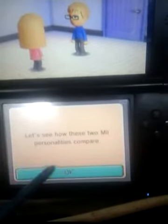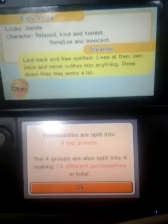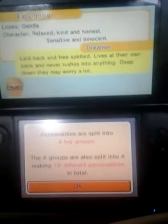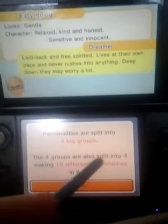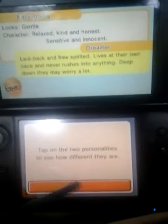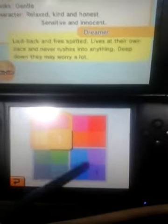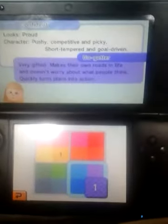Let's see how these two Mii personalities compare. Personalities are split into four big groups, and the four groups are also split into four, making sixteen different personalities in total. I am an easy-going dreamer and Tegan is over there as a confident go-getter — we are in two different groups.